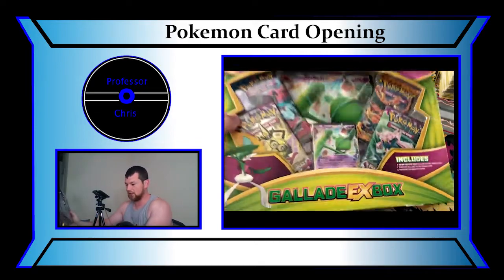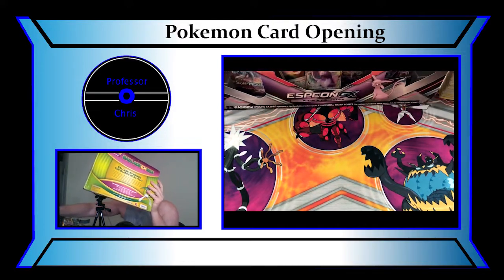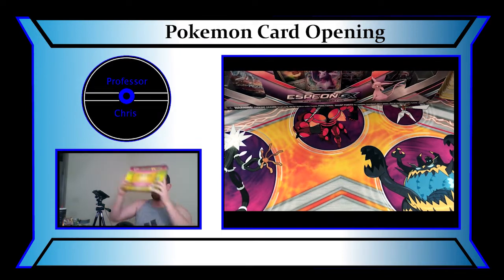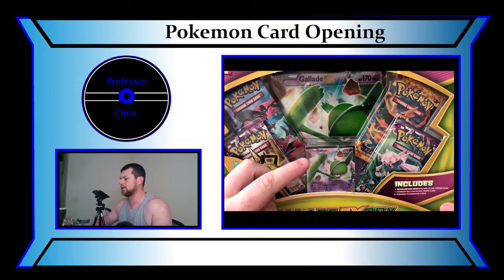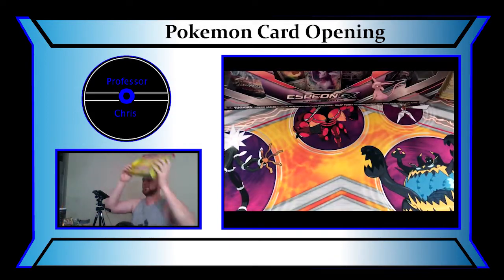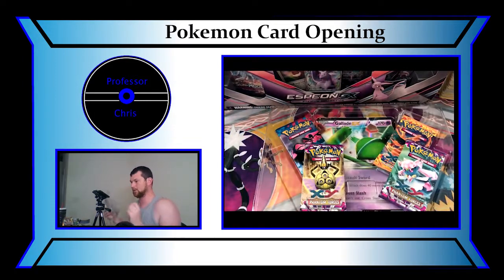We're going to start with the Gallade EX pack, so we're going to set the Espeon back here. In the Gallade box you get a large card, you get an EX card, and we have four packs, so we're going to break this bad boy open. Let's get the top cover off. There's all the cards and everything in it. And then the GX card, so you can get it out.